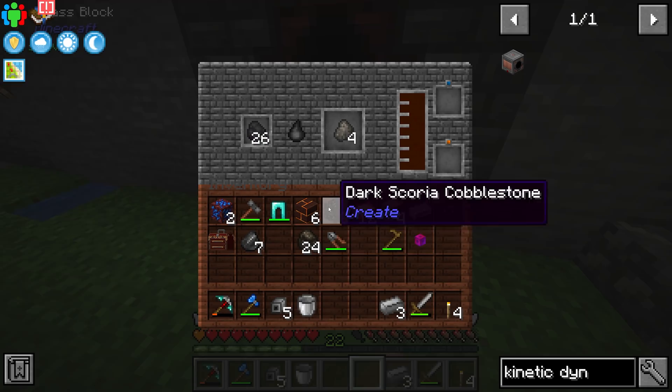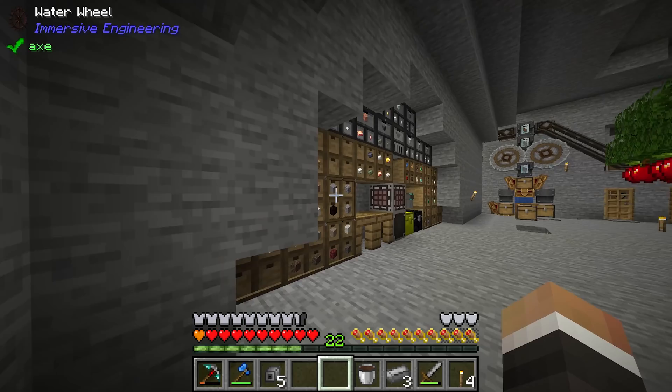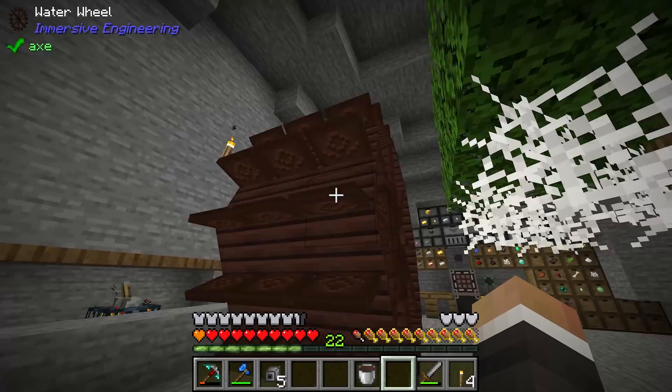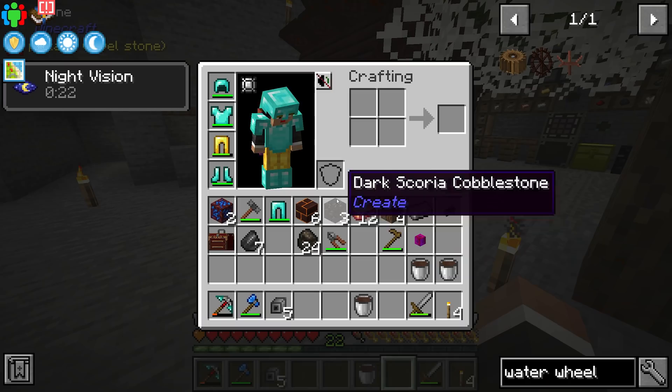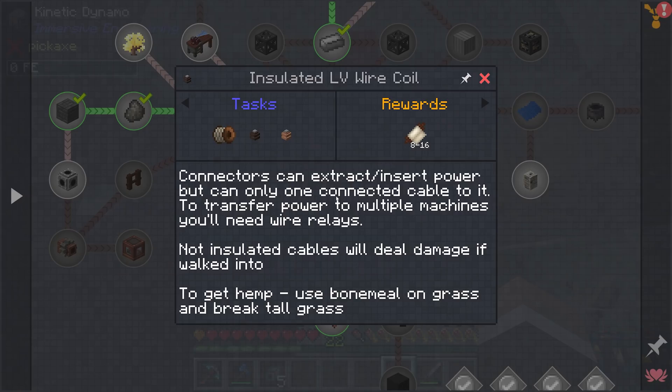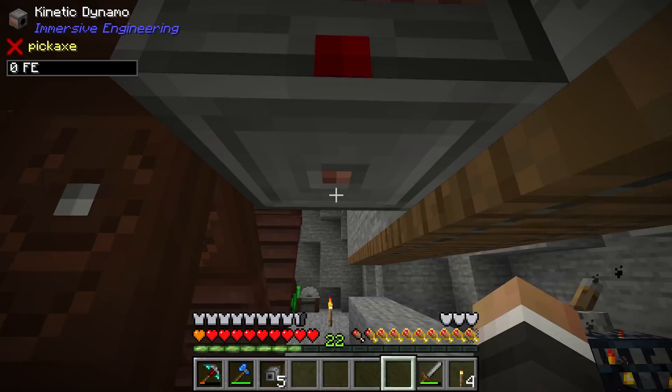We have three steel in fact, so we grab more creosote and make more treated wood — and boom, two more water wheels. Placing them here and here makes the very large water wheel. Then you place water at the top of the water wheel, the water flows over it, begins to spin it, and generates Redstone Flux in the kinetic dynamo. You extract that RF using insulated LV wire coils. We're kind of running out of time for today, but just to show this working — this is definitely not the final resting place for this water wheel.